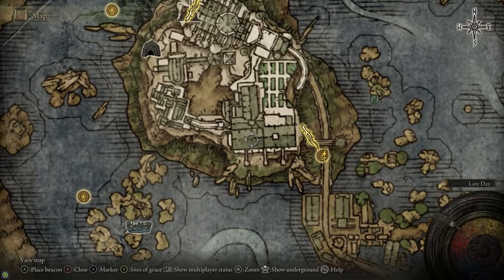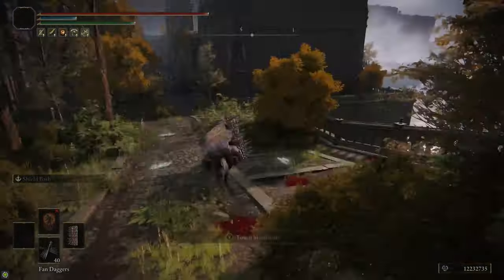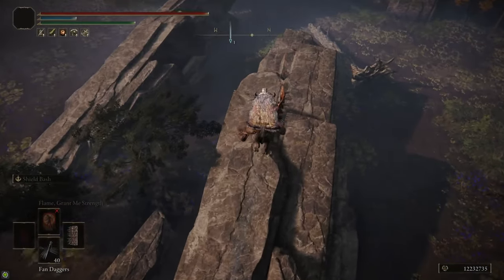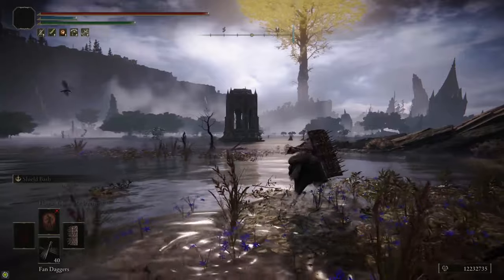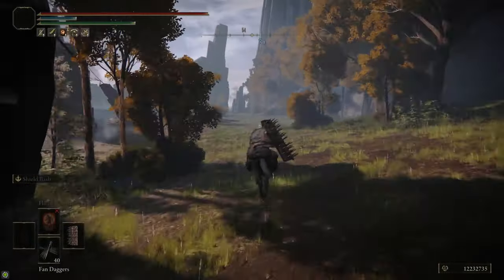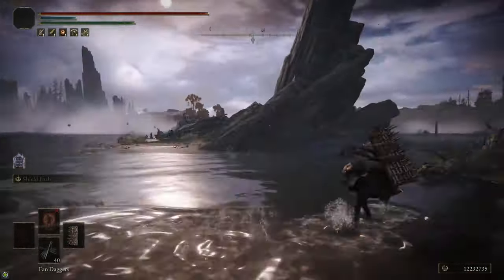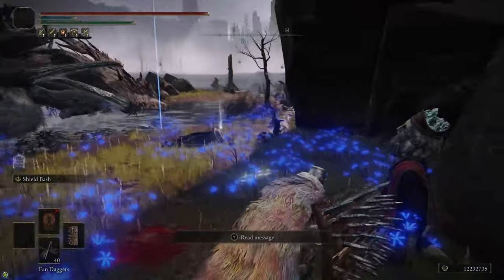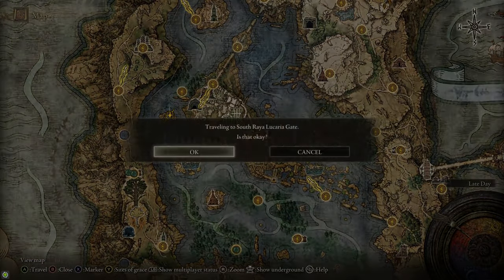To get inside Raya Lucaria we need to find the Academy Glintstone Key. If you try to go through the door, you'll see a meeting place map that points you to the west — it's in a rock formation. Take a shortcut by jumping over the railing onto a big rock below using a double jump — you don't take fall damage. In a gazebo there are a couple Smithing Stone twos, and a graveyard with golden runes. As you approach the island where the key is, it's guarded by a sleeping dragon — you don't have to fight it. Crouch walk around the back side and on a sorcerer's corpse is the key. Grab it, fast travel back to the gate, and you can head inside Raya Lucaria.